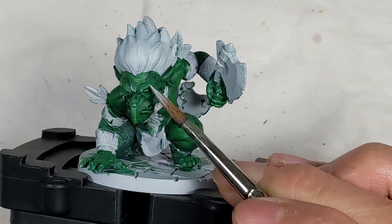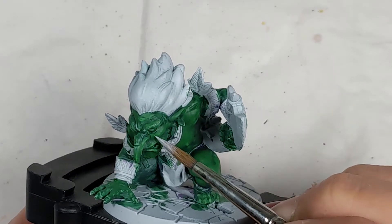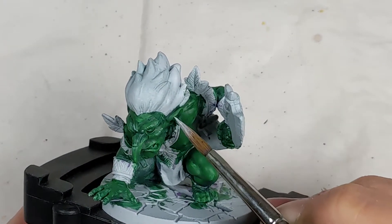I want the face to be the brightest and most detailed area. So before glazing over with the yellow-green, I added some texture and pre-highlights with white.